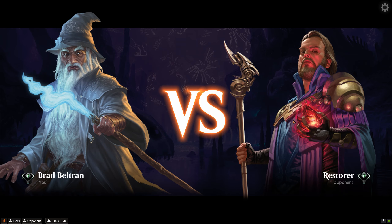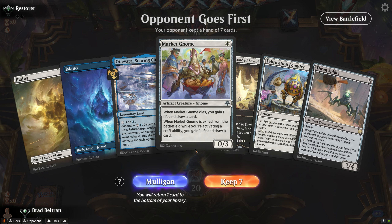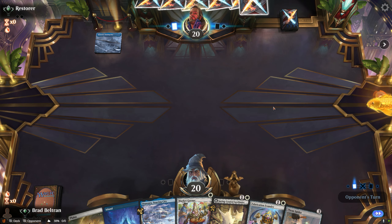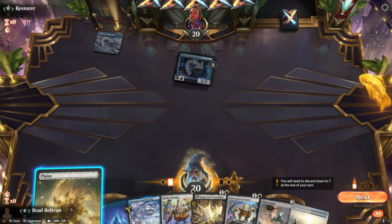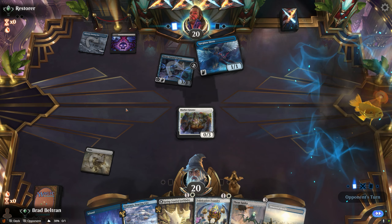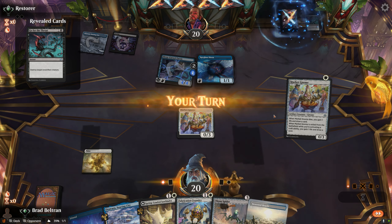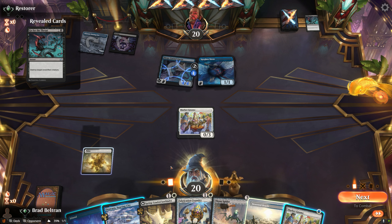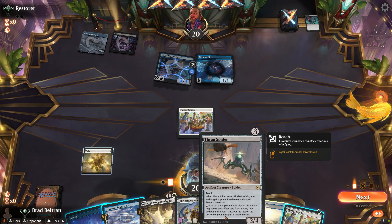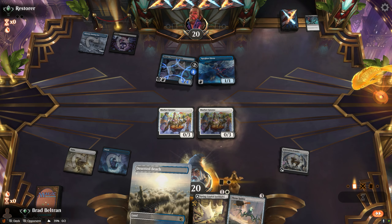Let's see what we have here. We're on the draw with a turn one play and some flexibility for our turn two, as well as a Thran Spider to get us into the mid game. This is a keep. Odawara turn one into a Sleep Curse Fairy — we might be looking at some sort of blue tempo deck or possibly a cauldron combo deck. We see blue-black and a Spyglass Siren, now more likely indicating some Dimir tempo. I think it's best to hold up the Spring-Loaded Sawblades to eventually handle the Sleep Curse Fairy since our Thran Spider won't be the best blocker into it. For now we'll play out a Fabrication Foundry and pass the turn.